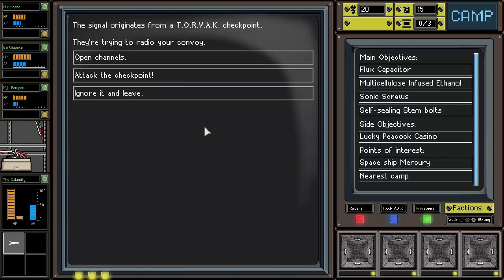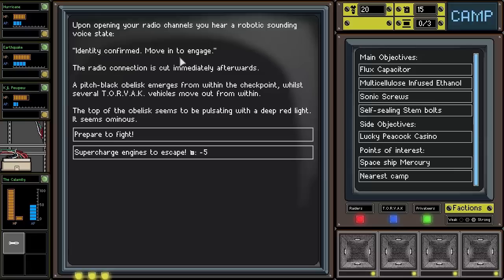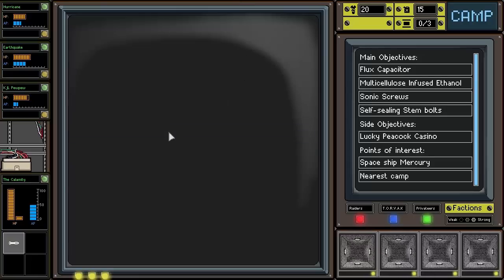The signal originates from a Torvac checkpoint trying to radio our convoy. Upon opening our radio channels, a robotic-sounding voice states: 'Identity confirmed. Move in to engage.' The radio connection cuts out immediately. A pitch-black obelisk emerges from within the checkpoint whilst several Torvac vehicles move out. The top of the obelisk is pulsating with a deep red light. It seems ominous. Let's fight then.